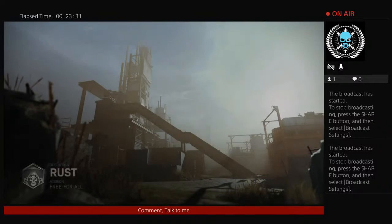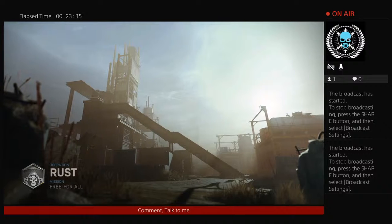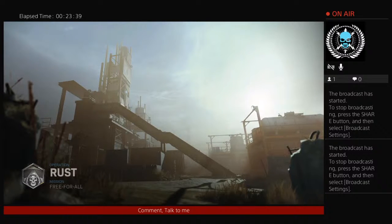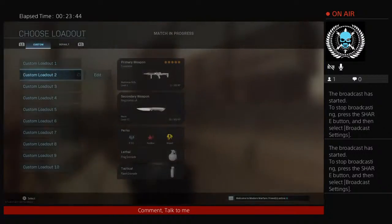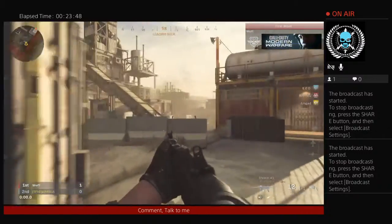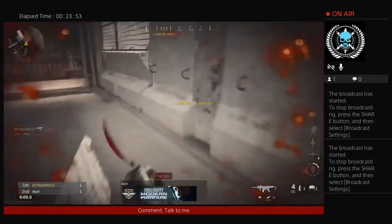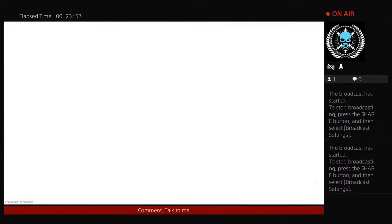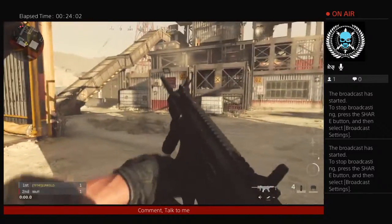I was going to spend $4 on Resident Evil to unlock the five boost tokens on Madhouse — they're a dollar each, so getting all of them for $3 instead of $5 was kind of a deal. I'm also going to be playing Resident Evil — I never played W2.